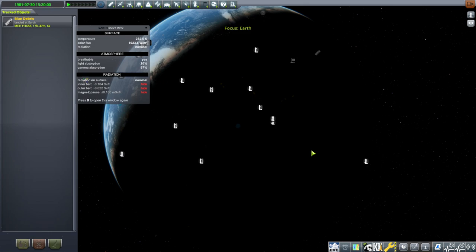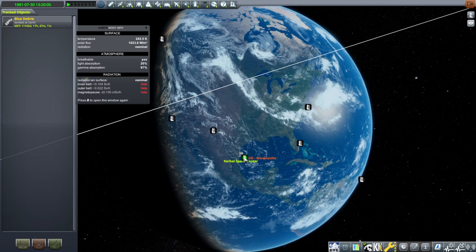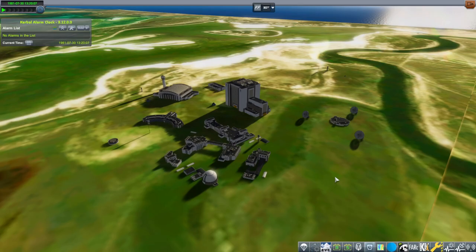In the tracking station, especially for Boca Chica, I'll do Boca Chica first and then Edwards Air Force Base. The first thing you'll want to do is go to Brownsville so that we are focused on that. Then go to the VAB and bring out a vehicle of some kind.